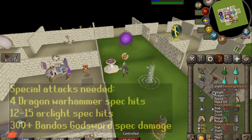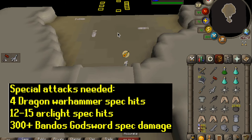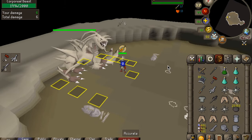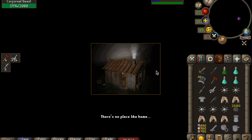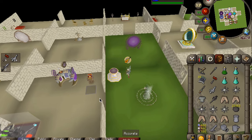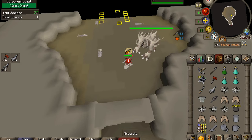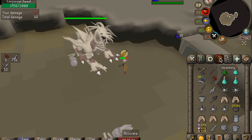Now we're moving on to Bandos Godsword — the last spec runs we need to do. For BGS, we are looking to hit somewhere between 300 and 350 damage, especially if you're doing solo. You can play around with these numbers, but Dragon Warhammer and BGS are most important. If the Corp is hitting you too hard, you just didn't do enough damage. The BGS is lowering his attack and defense as well. If you find you're getting hit too much, you probably just need to do some more BGS specs.